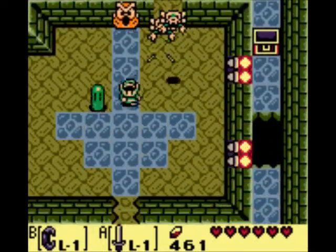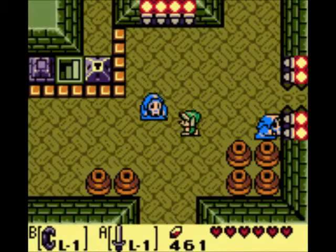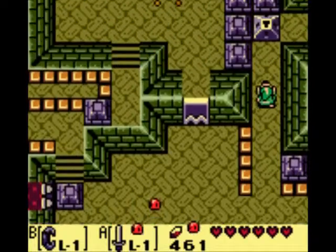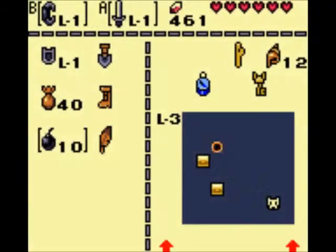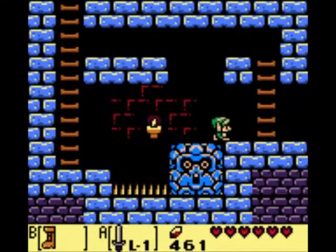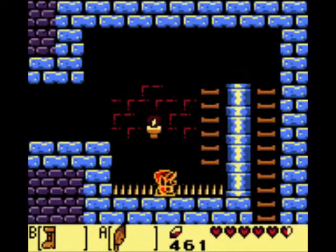There we go! Let's skip these guys. You see those key blocks over there? This is why you need exactly four keys, which we have. Let's open this block up and follow the path around. Head down here. Now we need to equip the Pegasus Boots for this — you want to hold your sword out and dash into this guy. And hop down here. This will be pretty tricky. Okay, well that worked, but oh well.